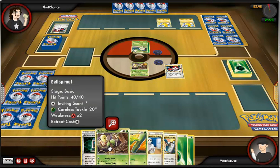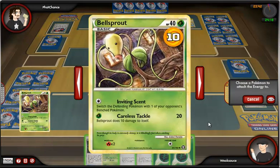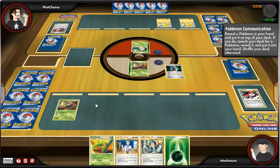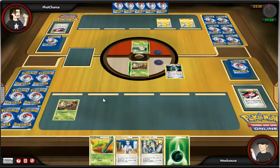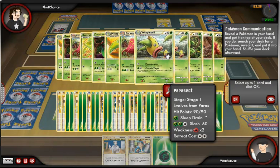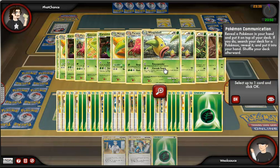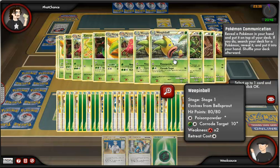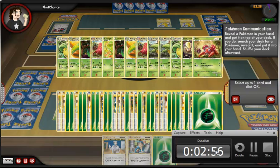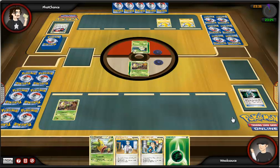I'm going to do a ball and get a Bellsprout out because I really want another basic on my bench. I just decide to start building up my Bellsprout on the active. As I show off Bellsprout a little bit, he has the moves Inviting Scent, which will act like Carnivine's move and switch a bench Pokemon with the active Pokemon on the opponent's side, and also Careless Tackle, which does 10 damage to itself and 20 to the opponent. My computer likes to be really slow and not let me select cards, so I have to pause and unpause to get my Weepinbell for next turn.